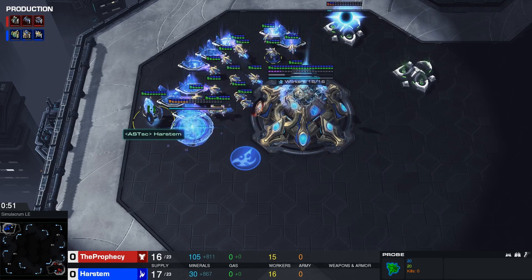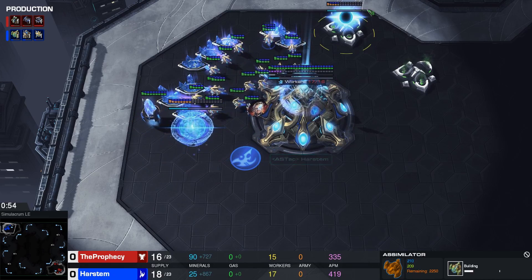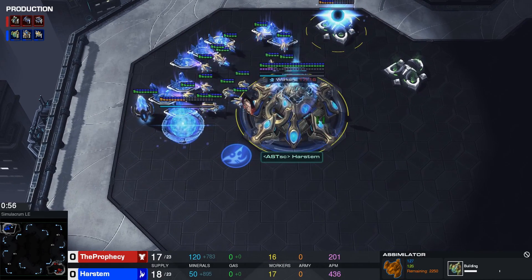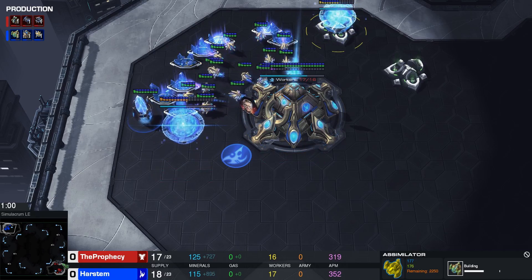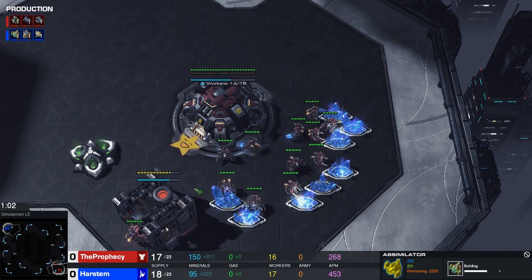To start off: 14 pylon, 16 gateway, 17 gas. The whole build order will be posted in the description below, so if you don't want to listen to my voice you can look at that.